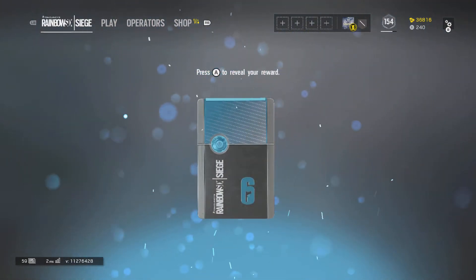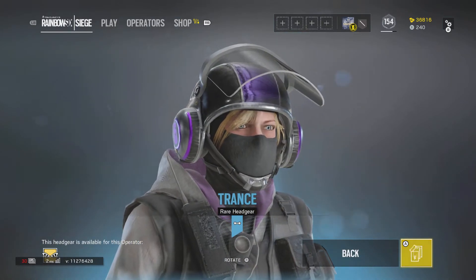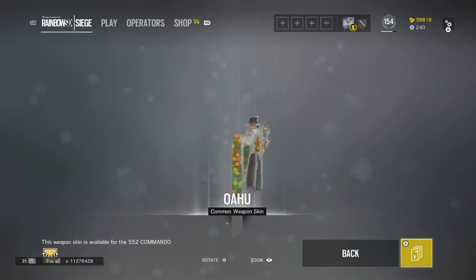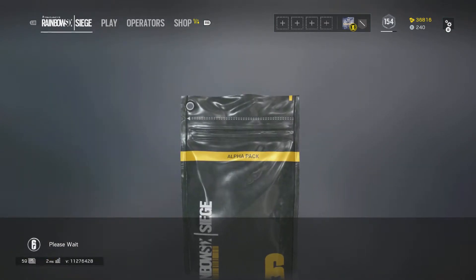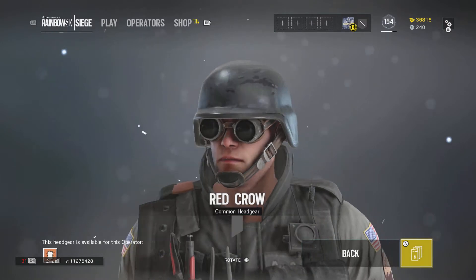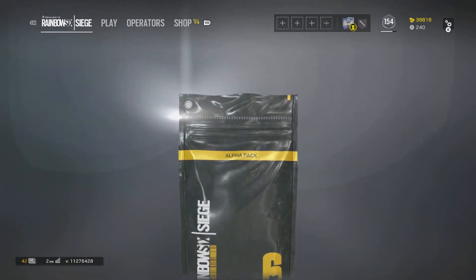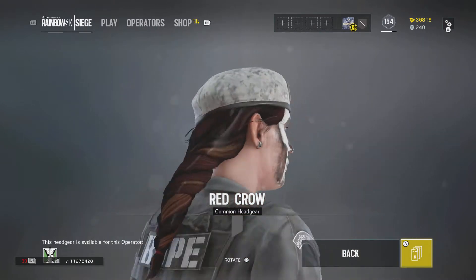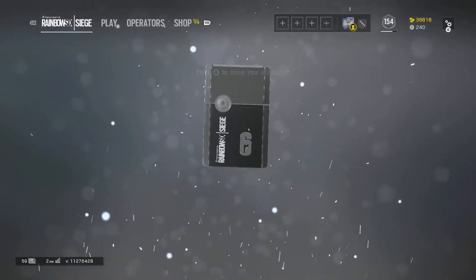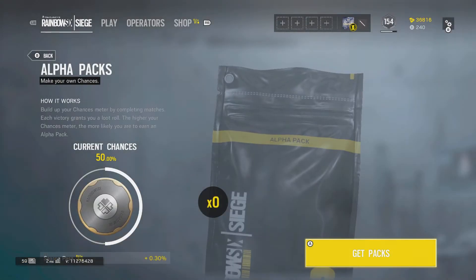Something blue — got a rare headgear, the Trance headgear for IQ. Let's open another one. Oh this is common, just a normal Wahoo weapon skin. Alpha pack number three — another common, we got Red Crow headgear for Thermite. Common again for the third time — we got Red Crow headgear for Caveira. And the last one, another common: Hull shotgun weapon skin for Valkyrie. Now we gotta get five more packs.